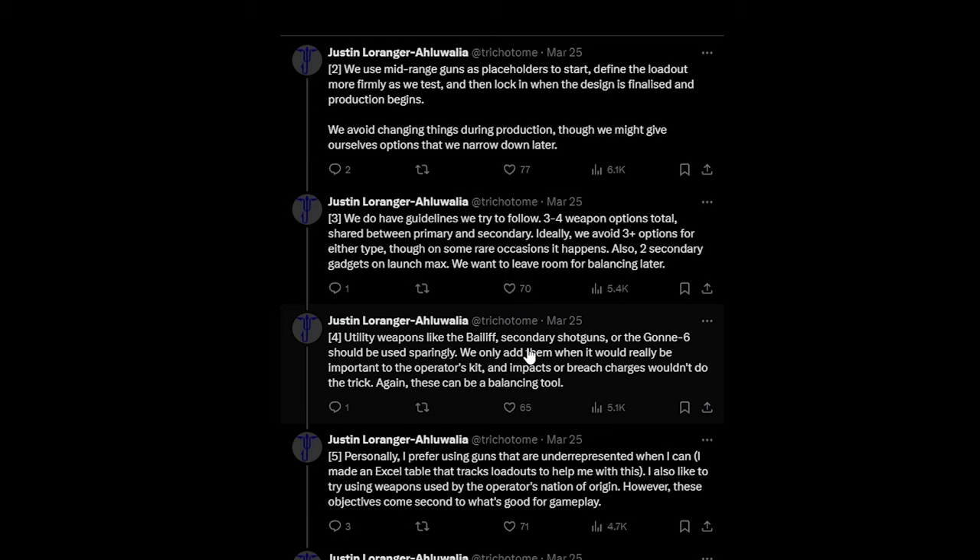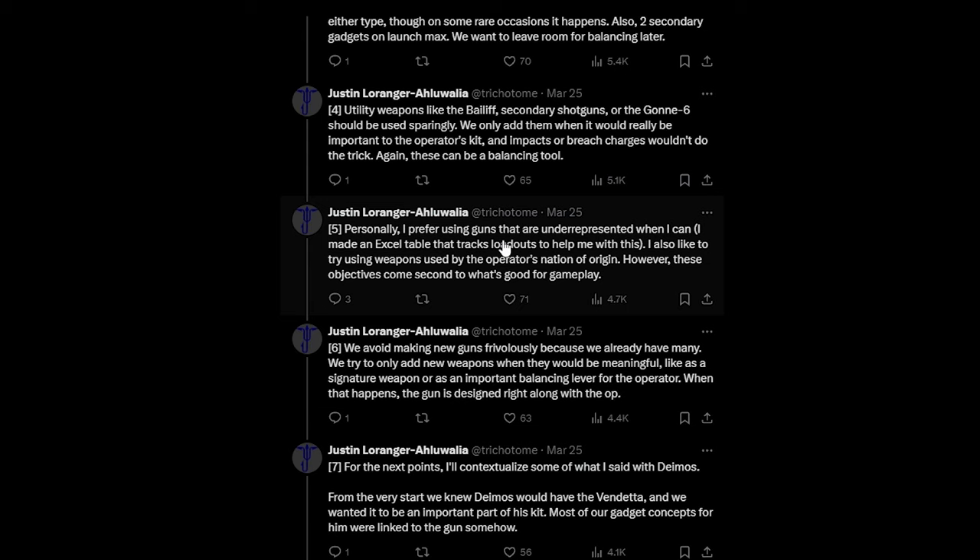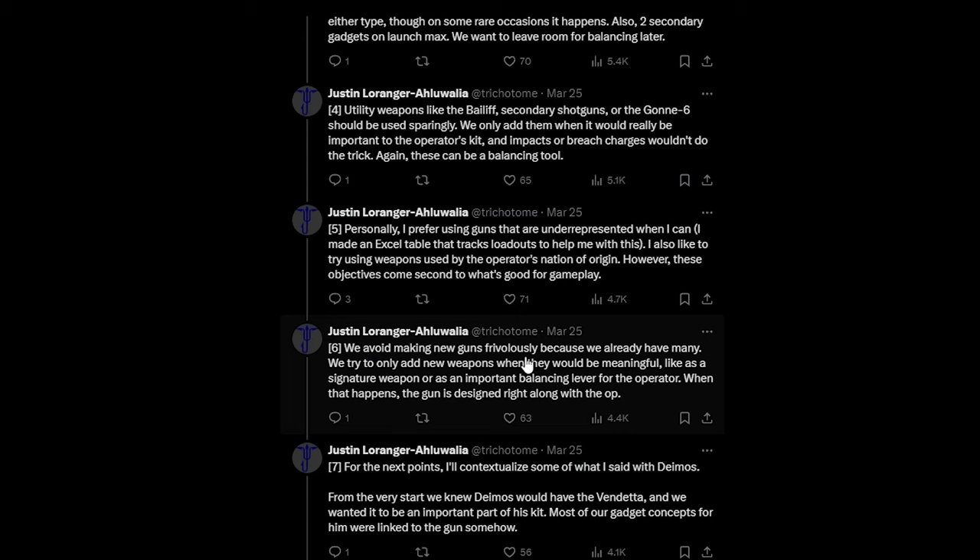Utility weapons like the Bailiff or secondary shotguns should be used sparingly — only when really important to the operator's kit and when impact grenades or breaching charges wouldn't do the trick. Personally, the developer prefers using underrepresented guns and even made an Excel table to track loadouts. He also likes using weapons from the operator's nation of origin, but gameplay comes first. They avoid making new guns frivolously, adding them only when meaningful — like a signature weapon or important balancing lever — and when that happens the gun is designed right alongside the operator.